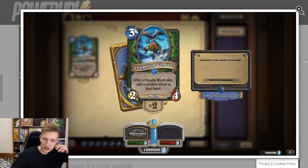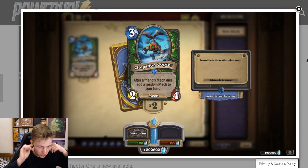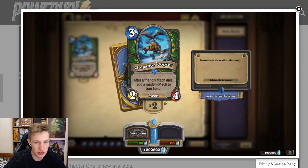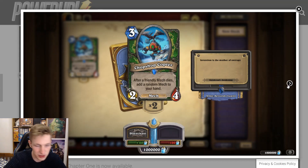Chop Shop Copter — after a friendly mech dies, add a random mech to your hand. Three mana 2/4. You'd probably play this in Mech Hunter, but it's not a good card. You don't really need resources — you need tempo with mech decks — so I can't imagine it's very good.